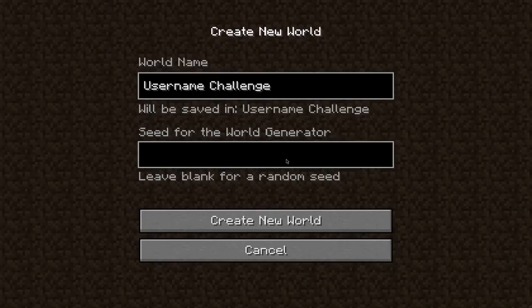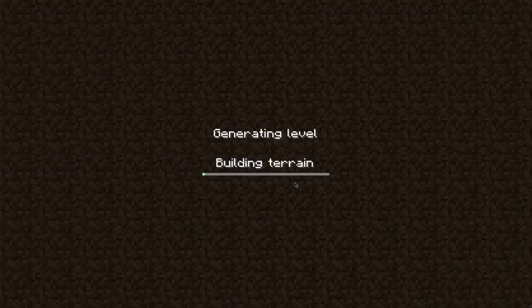So first we have S, which is 7, then we have K, which is 5, then we have U, which is 8. Then L-L would be 5, 5, and then F would be 3, L would be 5, A would be 2, G would be 4, and then I just do 44. So that's my seed for my username challenge world — create new world, it creates a new world based on that seed.